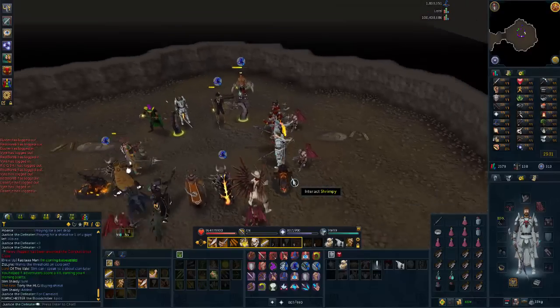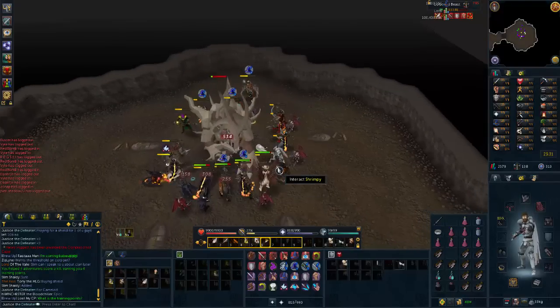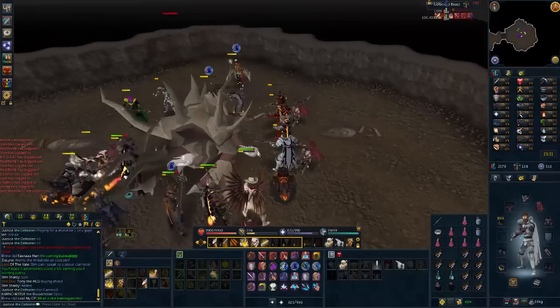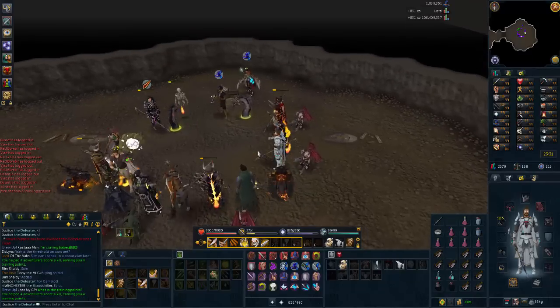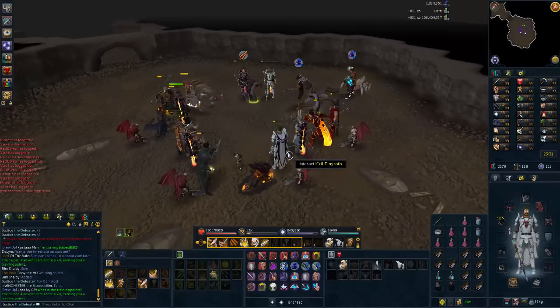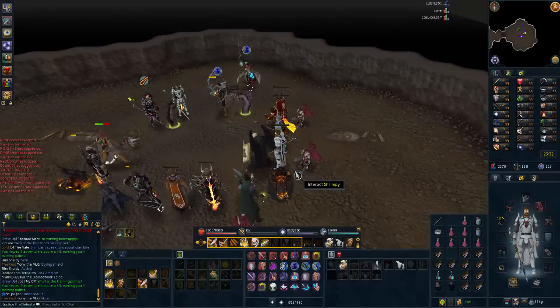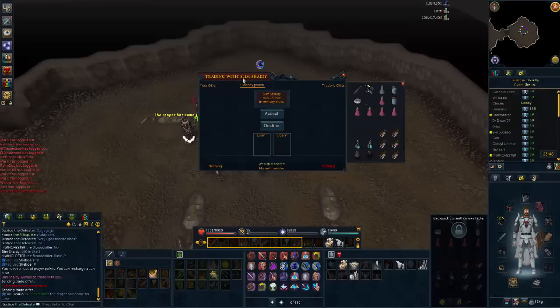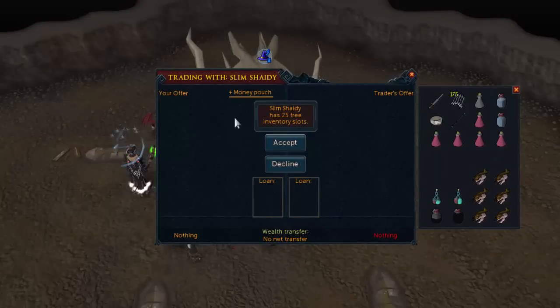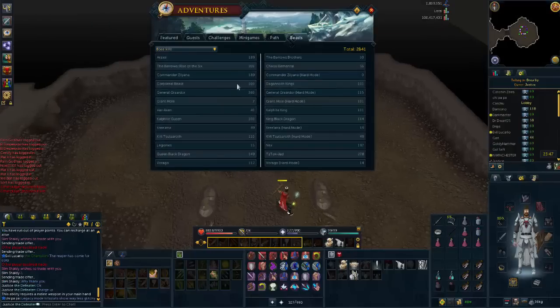I've decided to do a Corp mass with everybody on stream. There must be 25 to 30 of us here right now. We're getting kills in less than six seconds and getting four training points every single kill — fantastic. We're doing free-for-all, hoping for a sigil drop. I've got 28 kills left for 100 kill count in Corp. Someone — Slim Shady — literally bought us all Bronze Kite Shields so we can stall adrenaline and use 100% ultimates. 100 kill count achieved in Corporeal Beast!